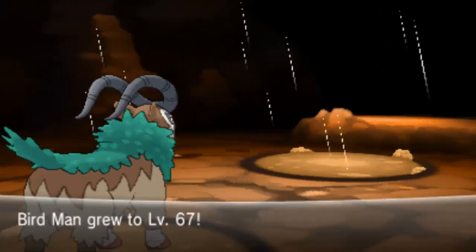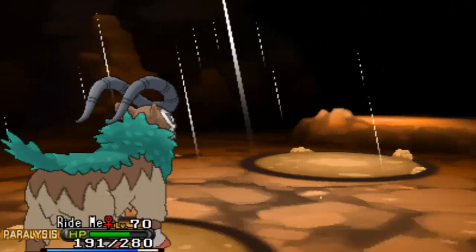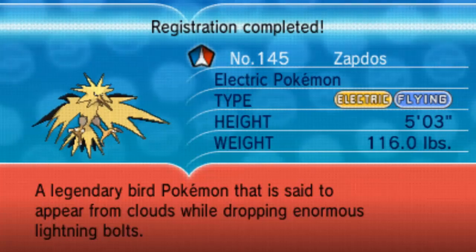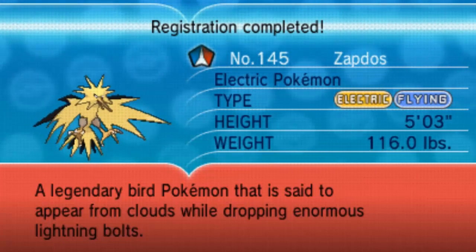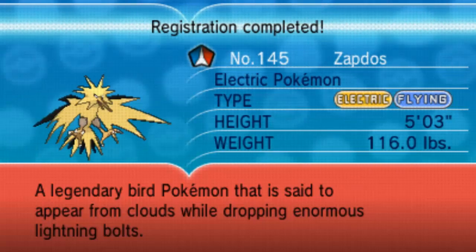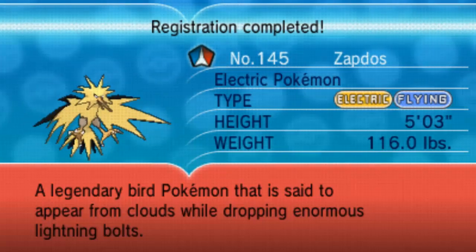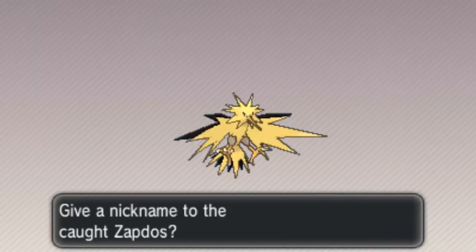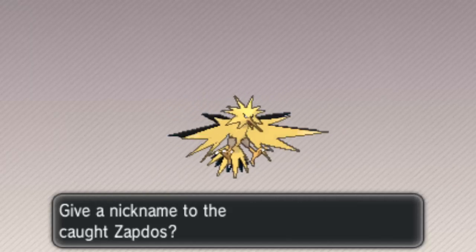Got it! Let's read out its Pokedex entry. Electric Pokemon, number 145 — Zapdos, Electric/Flying. This bird's so OP. 'A legendary bird that is said to appear from clouds while dropping enormous lightning bolts.' Its moves are Metal Sound, Hidden Power Grass or Ice, and Thunderbolt.